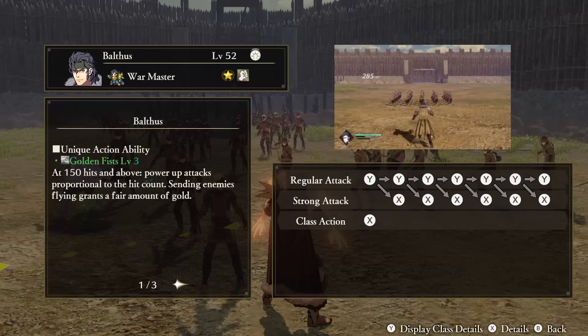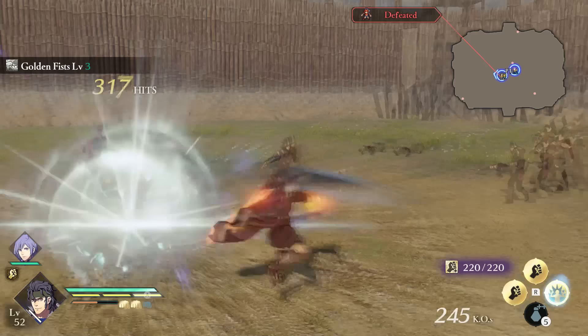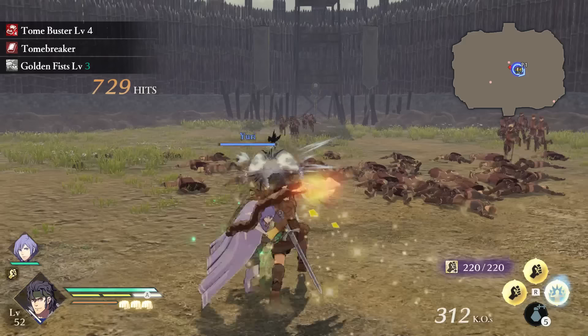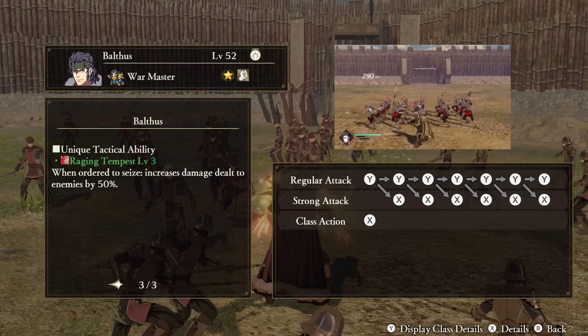Balthus — Unique Action: Golden Fists. At certain tiers of hit combos, your attacks will increase in damage. Sending your enemies flying will also make them drop gold. This can be really helpful to get you the money you need for buying multiple characters' levels — it's not a bad one to double up with your Merc Whistle, although it definitely should not be your first or maybe even second choice, but it is really useful in the late game when you just want to buy some levels. Support Ability: King of Grappling. When your HP is at 50% or below, your critical hit rate will increase. Tactical Ability: Raging Tempest. When ordered to attack a stronghold, Balthus's damage to enemies will increase.